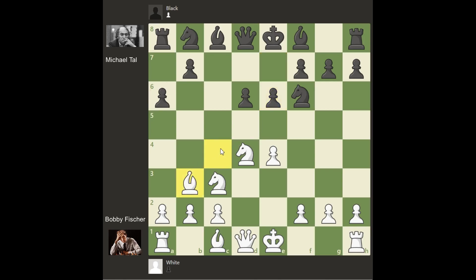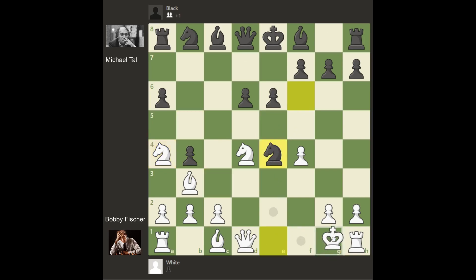White played bishop to b3. Black played b5, and here black's threat is to play b4 and capture white's pawn on e4. Fischer ignored the threat and played a4. Tal continued his idea and played b4. Knight moved to a4, black captured the e4 pawn. Fischer castled on the kingside and here black played pawn to g6, making room for his dark square bishop and preparing for castling on the kingside. If white allows black to castle, then black will have a comfortable game and white will be a pawn down for no reason.